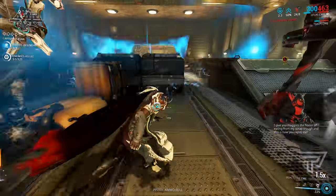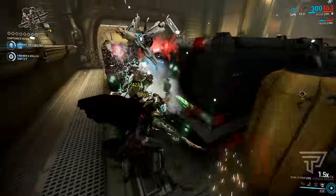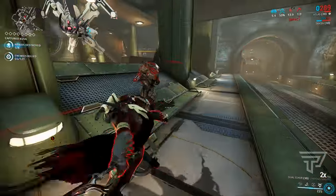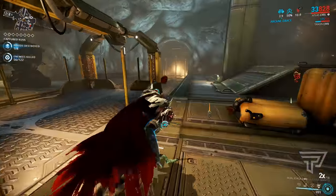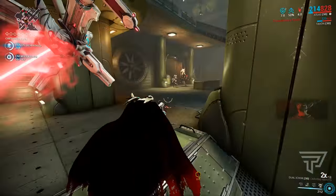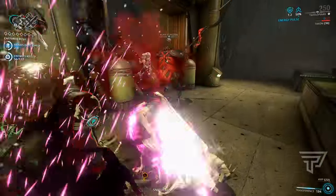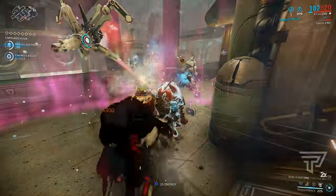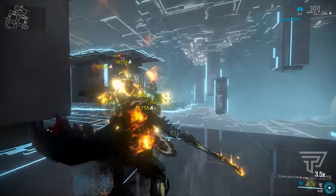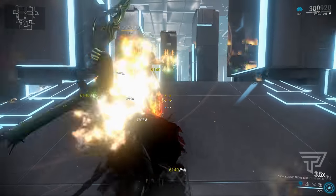So, are these mods worth it? For certain builds and setups, they certainly feel like they are — but they are pretty specific builds. If you put these builds up against Elysian on its own, it'll still wreck. A Maiming Atorax, still wreck. Galatine Prime, Scoliac with a Riven — all of these setups completely wreck face. Whether this is better than those or not, you're just going to have to see for yourself. Even my Silva and Aegis Prime with a status chance and crit damage Riven with this exact same setup allowed me to kill level 150 heavy gunners faster than the Dual Ica did.